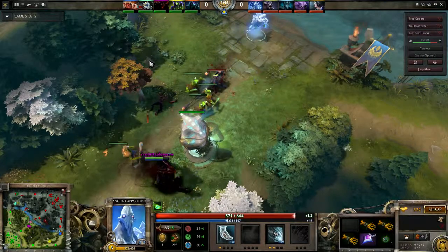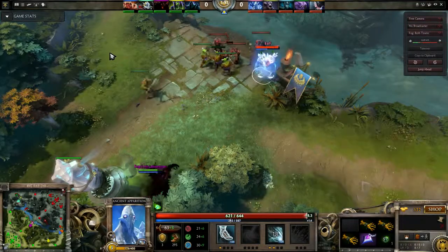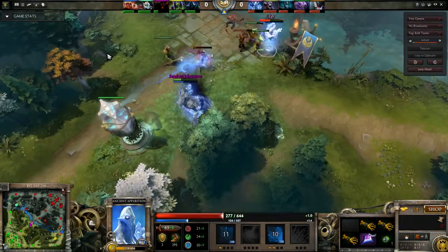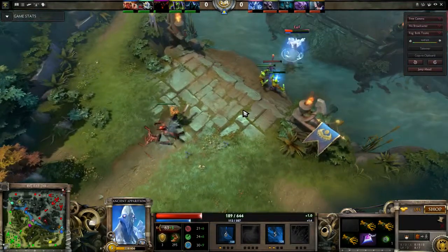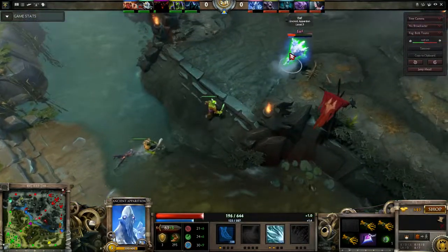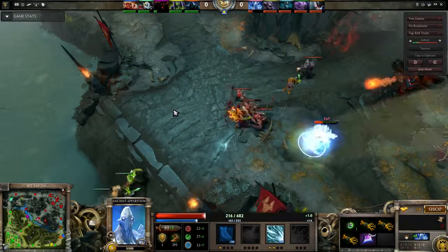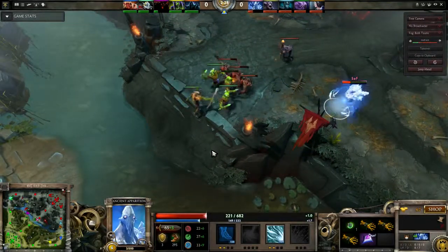Some people think that Ancient Apparition should always play support — you could, and it's okay. You see him land Cold Feet — this Shadow Fiend is almost dead. You can't go in too low or the tower's just gonna focus you. But you can see the power of Ancient Apparition mid. This used to be an older thing in competitive play; I think Bulba is the one who did this the most out of everyone.